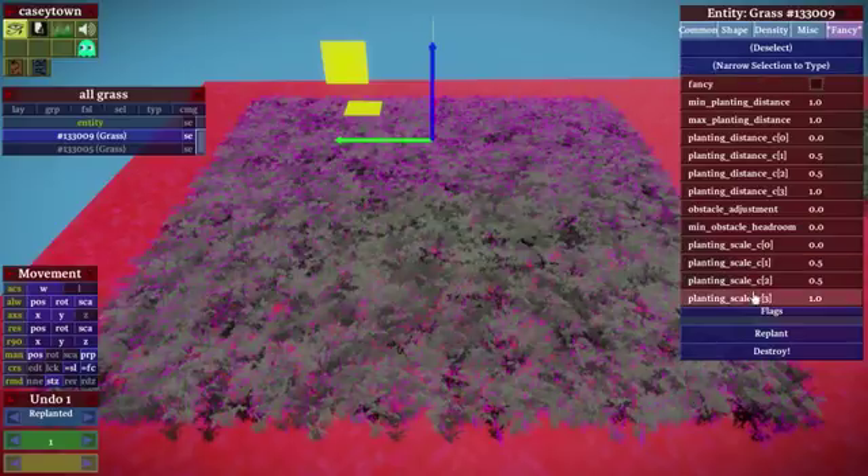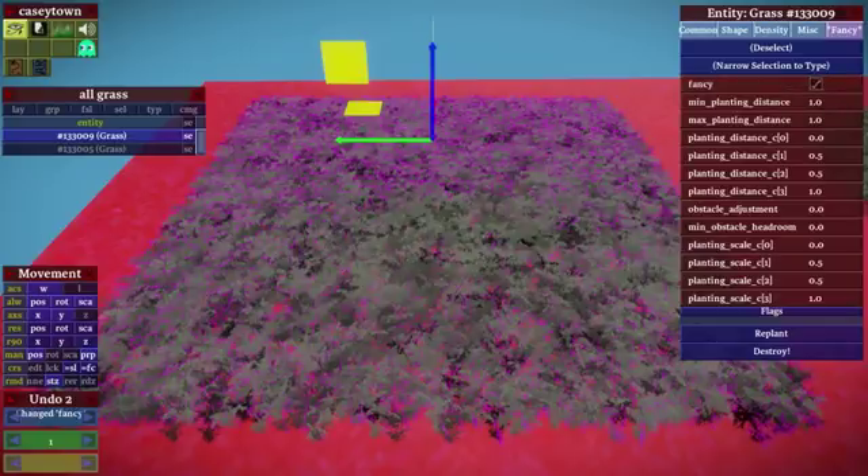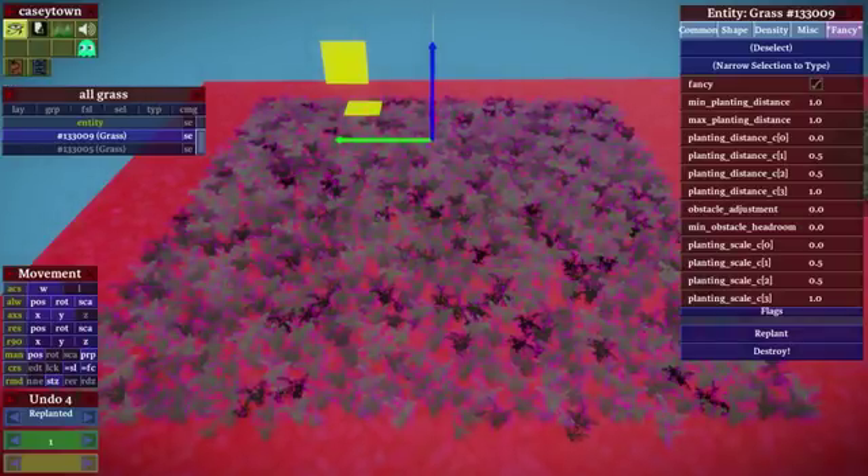If you don't have grass that's planting well and you need to use some of the new fancy features, it's pretty easy — you just go into the fancy panel here. The rest of the panels are the same; you go into the fancy panel and check the fancy box. And now when you plant, you can see that it plants in a different style — it plants out from points that it finds on the ground, it's kind of a wave front rather than a global sort of planting.